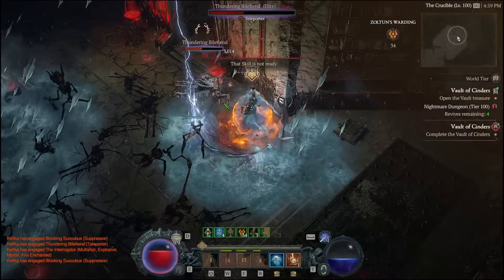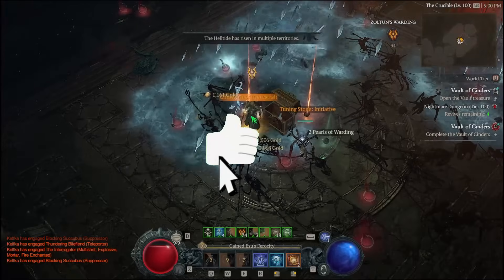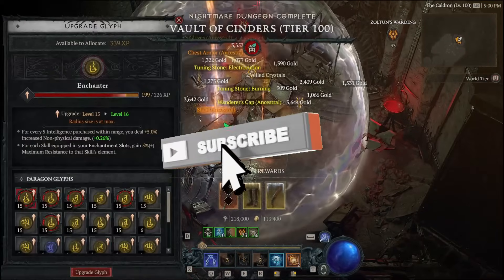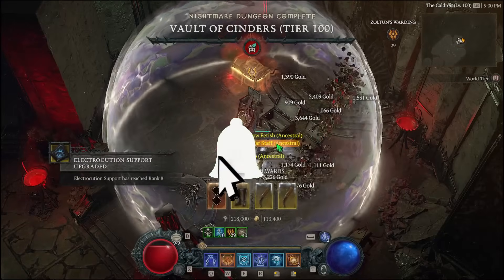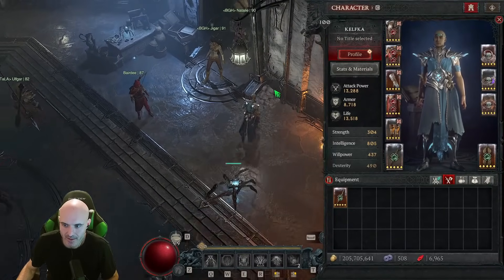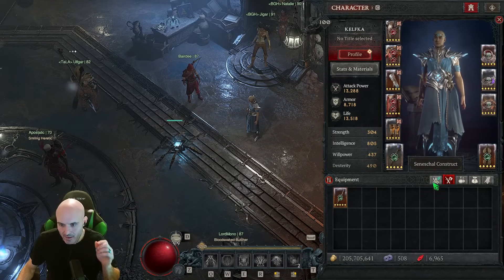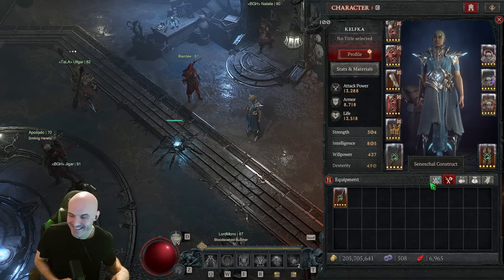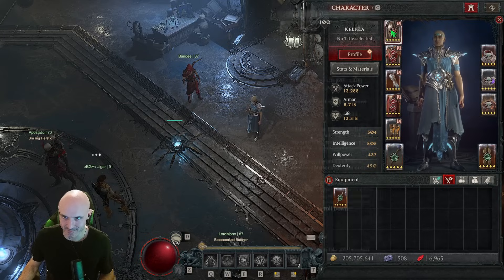Link in the description for the full build. Give me a like and a subscribe for putting together this video — I would really appreciate it. Let's go over and take a look at everything about this build. We're going to start off with the full gear, and then we're going to get into the construct. We will look at the skill points and the Paragon board. This build is a lot of fun, so you've got to try it out.